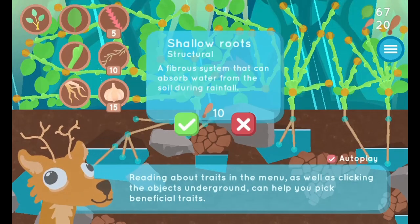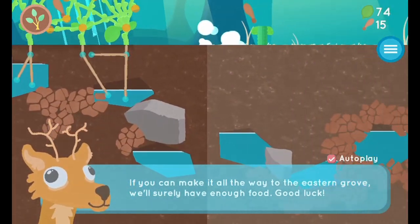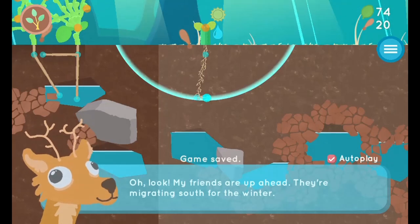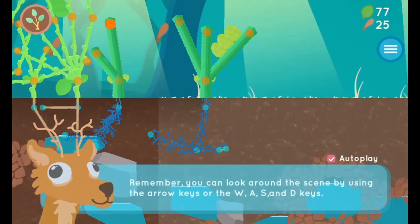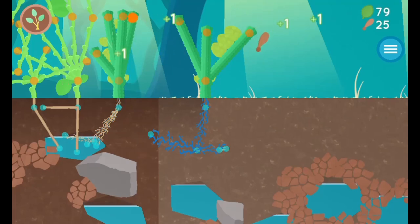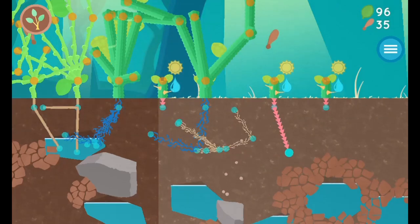Use the mouse to click and select different characteristics to help grow your plants in different environments. Use the mouse to direct roots to water and grow stems for collecting sunlight to help grow your plants. As your plants grow, they will spread their seeds for more plants to grow.